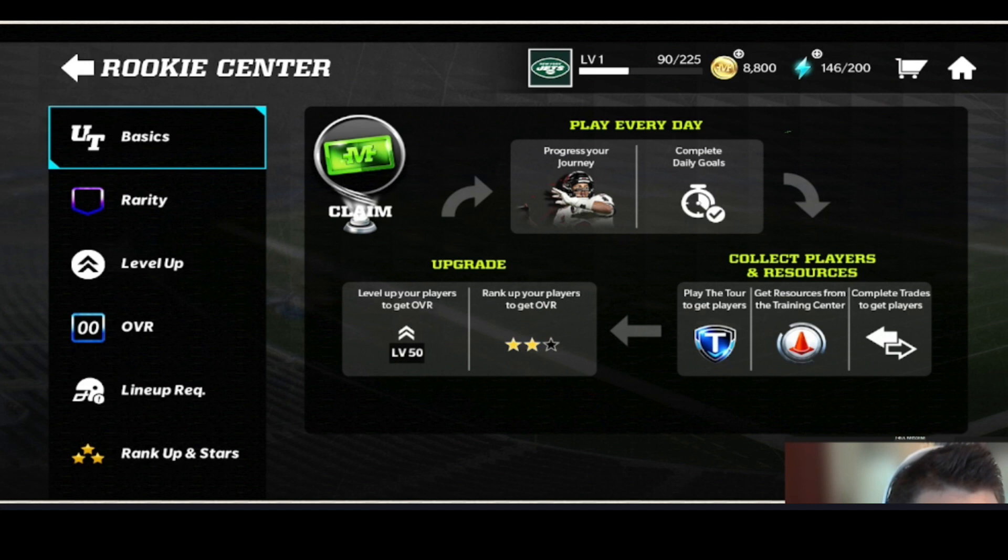It says 'upgrade' at the bottom — level up your players to get overall, and you can also rank up your players to get more overall. More leveling and stars from ranking them up gets you higher overall. Every day you're progressing through your journey and completing daily goals, collecting players and resources by playing the tour, getting resources from the training center, and completing trades to get more players. Tour is more of a Madden Today type promo thing — they'll be showing more on that next week. Your goal is to upgrade your team by playing more events and collecting players and resources.